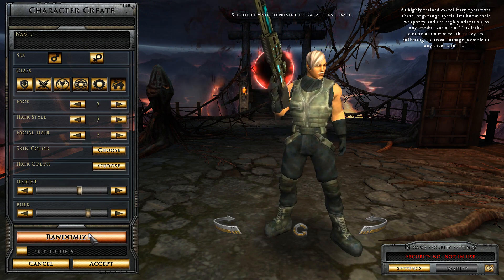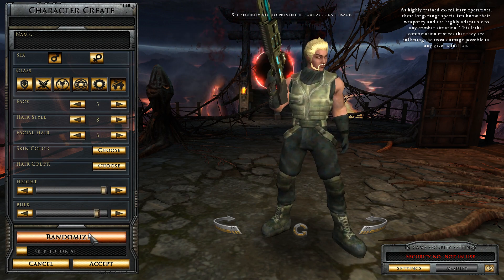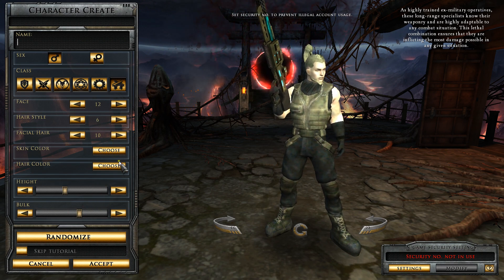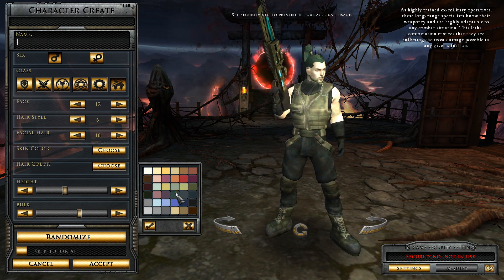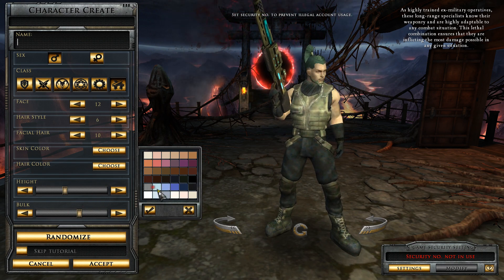Okay, let's go ahead and randomize. I don't like the hair color, so what I'll do is I'll change it. That works. Skin color — there's plenty of choices. You can make him blue if you want to, or purple, or pink, or you can just go with a really neutral color, kind of like that.